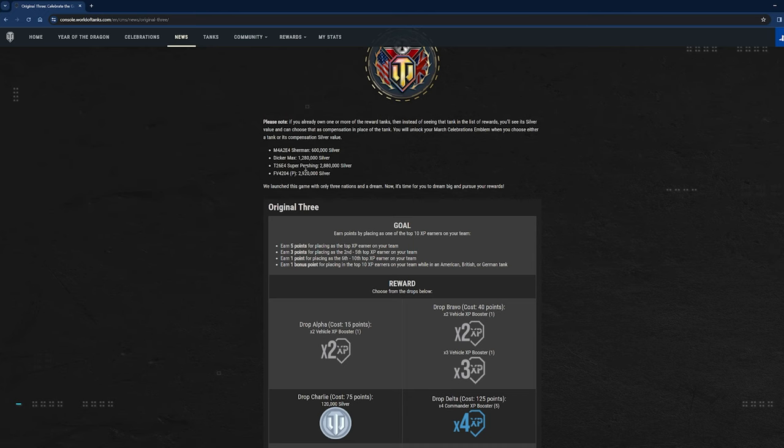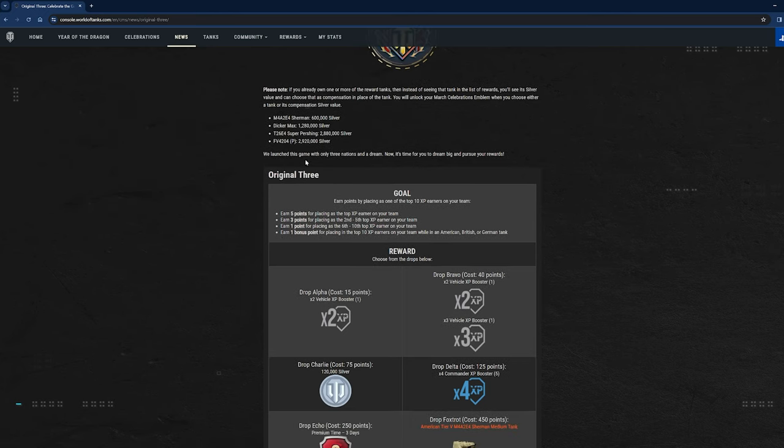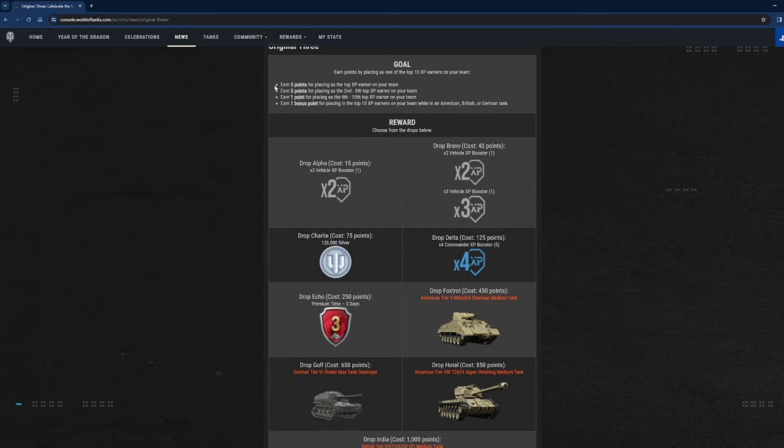You will unlock your March Celebrations emblem when you choose either a tank or its compensation value. The FV4202P is not a new tank. We launched this game with only three nations and a dream, and now it's time for you to dream big and pursue your rewards. So that's what you have to do to get points.